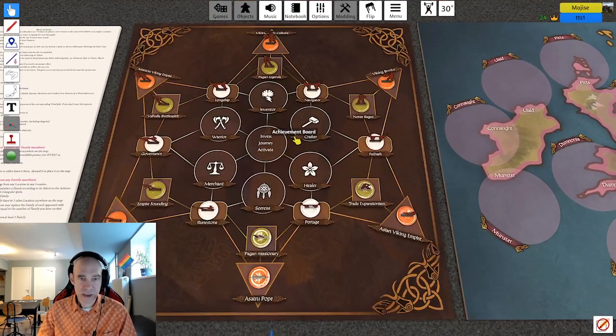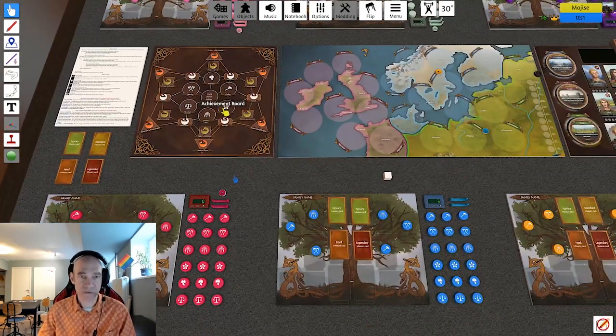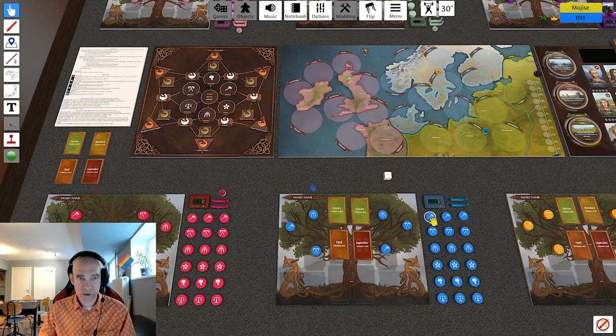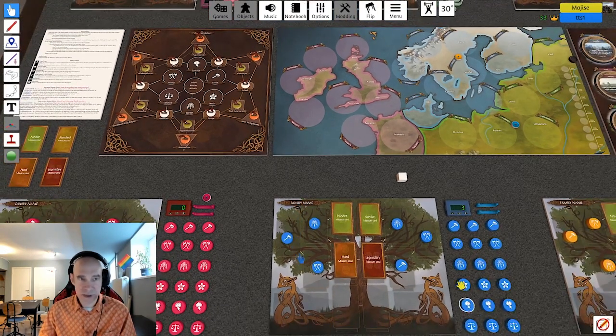There are nine actions; each family member can do four different actions per turn. The three basic actions any family member can do are invest, journey, and activate. Then they can also do their specific action — so crafters can do invest, journey, activate, or the crafter action. This is quite different from PAX Viking where actions are more general and you represent a Jarl. Here it's more about how your family is acting in this world. The different family member types are crafters, healers, seers, merchants, inventors, and warriors.